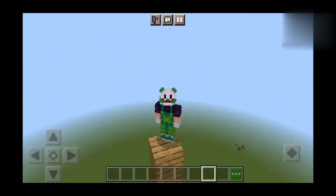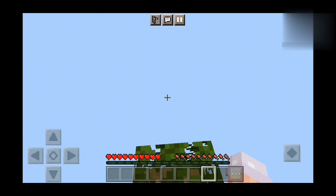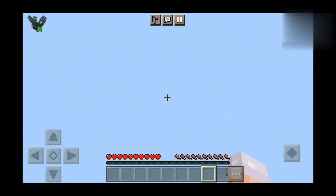That is very easy, so let's go! Number 1: If you want to glide, this is a very easy step. First of all, you have to go and jump — just click the jump button — and then you will click any direction.